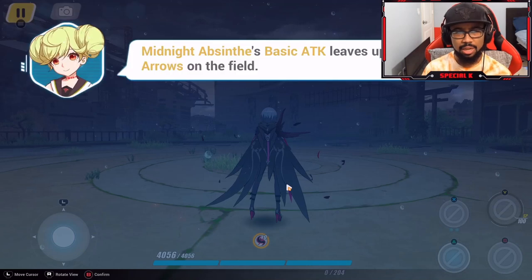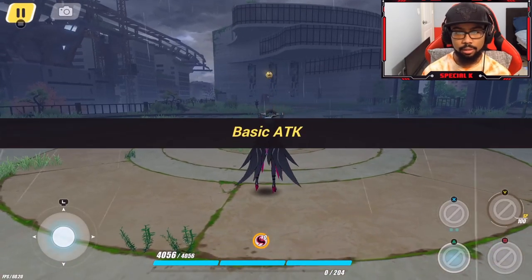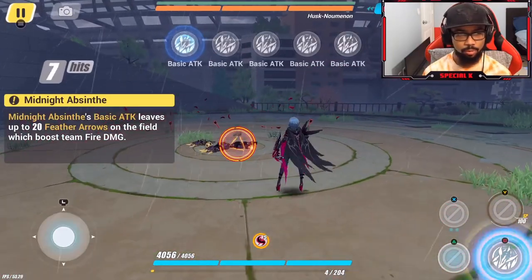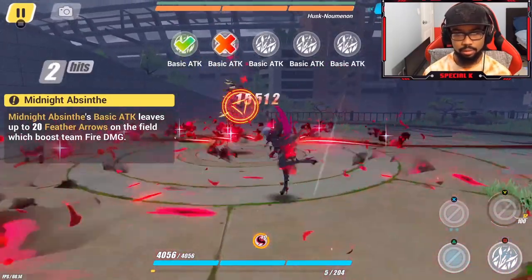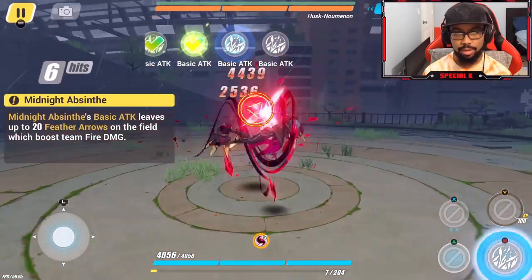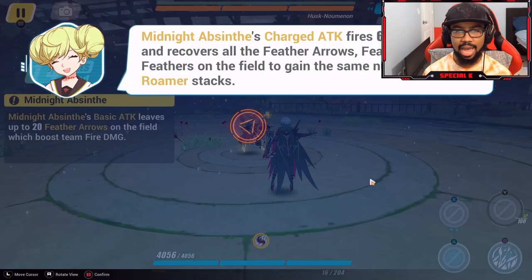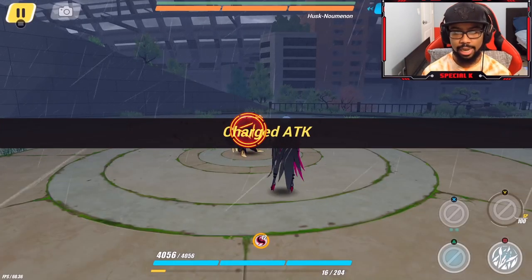Midnight Absinthe's basic attack leaves up to 20 feather arrows on the field. Her charged attack fires six feather blades and recovers all the feather arrows and feather blades on the field to gain the same number of Night Roamer stacks. A lot of feathers — she definitely likes feathers!